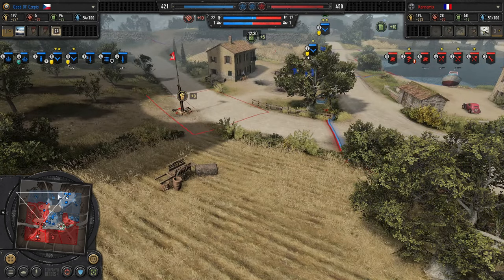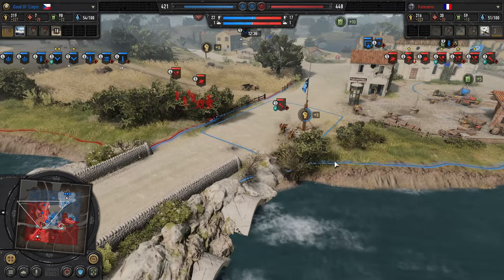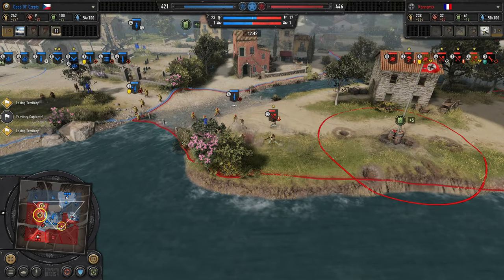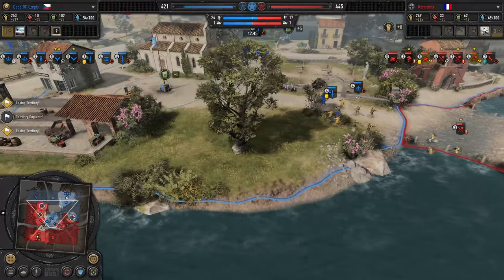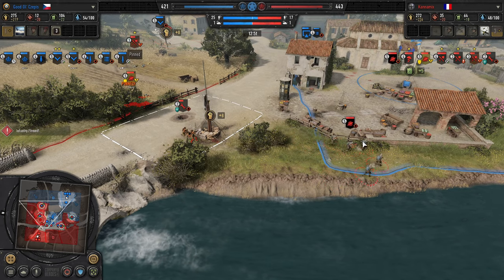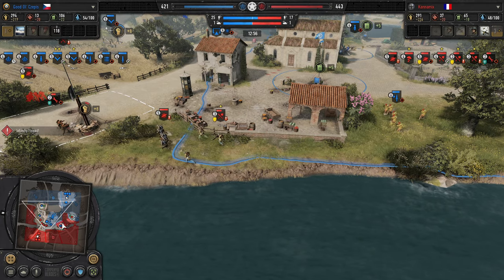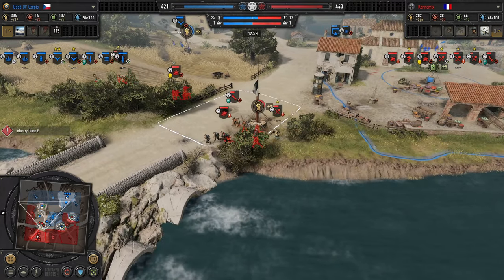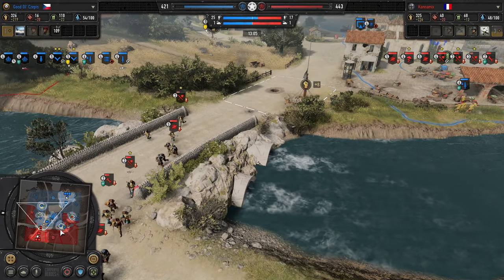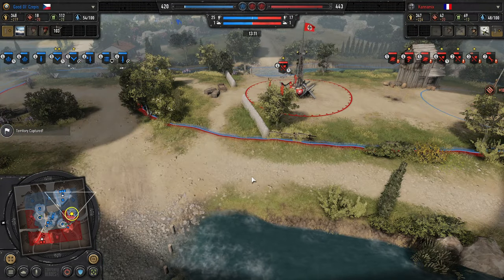Naval blockade used to prevent capture of a point. LMG commandos force off the Fallschirm Pioneers. Now as Kanemix tries to move out of his base, the Vickers is doing a lot of work to pin them down with support from the commandos. You see the challenge of this map — if your opponent controls your exit point, they can do a lot of damage and force you to spend a lot of time in your base. Cepes is making good use of this and going to regain a lot of the map.